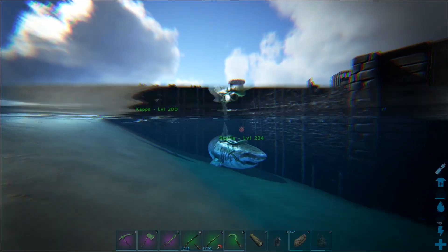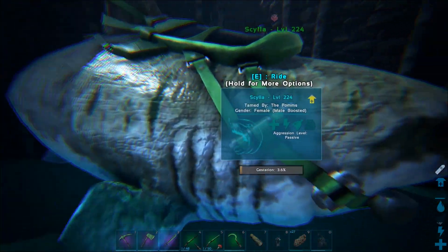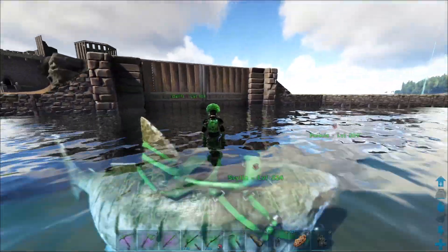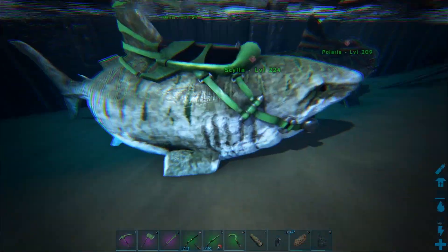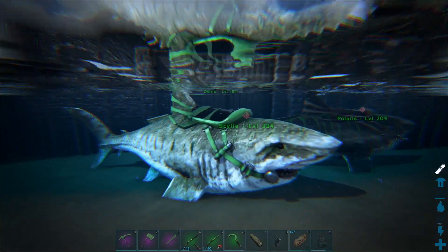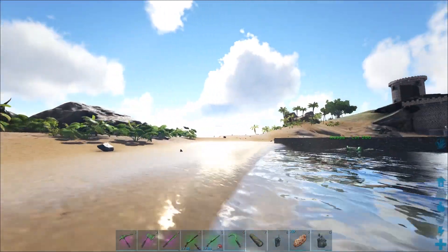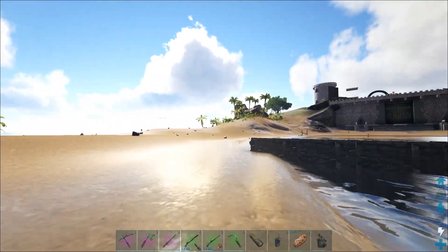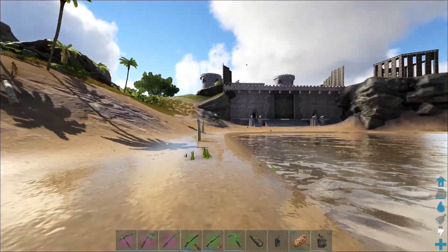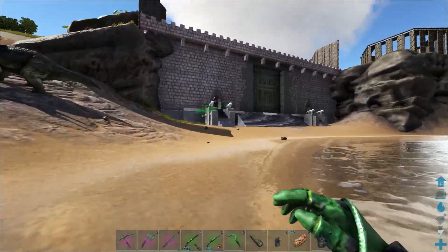Let's get Skylar situated nice and comfortably. The gestation process is going to take some time — even with our boosted mating rates, it's going to take about 6 hours for this pup to be fully matured to an adult. So we're going to make better use of the time while she's gestating by going to look at the new area I'm thinking of using for our crafting area. We've got a bit of a trek — all the way to the other side of the castle. Let's head inside and grab Horus.